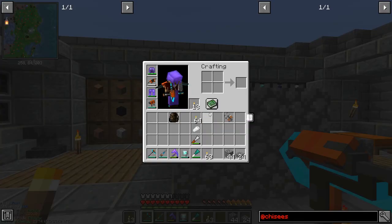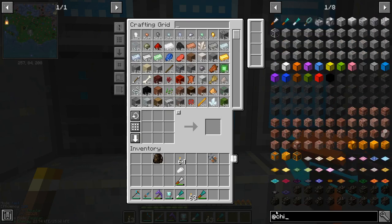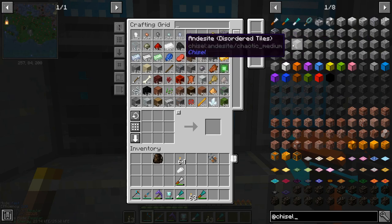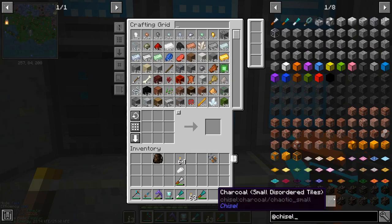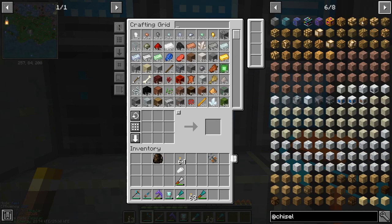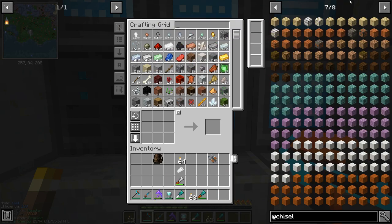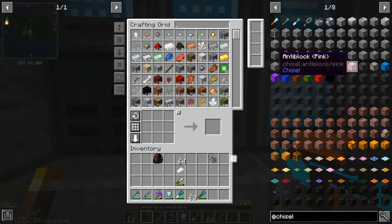Before we move on, let's have a look at some of the blocks that Chisel adds. I like to think of them in three categories. First is regular vanilla stuff with new patterns — cobblestone like we just looked at, andesite, stone, bricks, charcoal, coal — pretty much all the vanilla blocks. Glowstone is a really interesting one; you can do all these patterns with it. All the vanilla planks, quartz — loads of different patterns for those. That's the first category: vanilla blocks with new patterns.